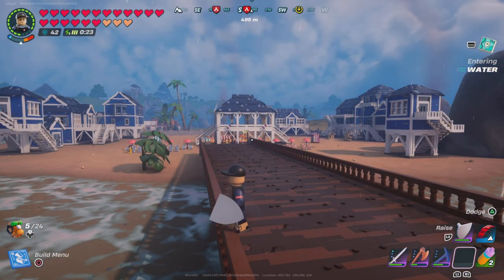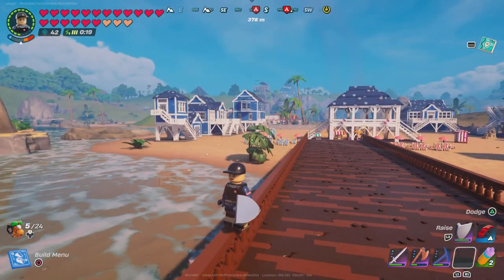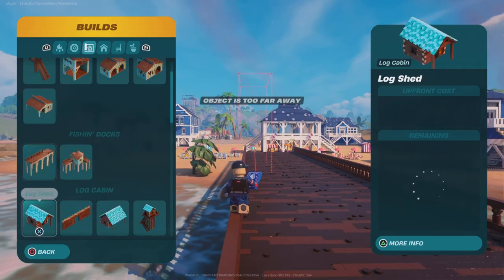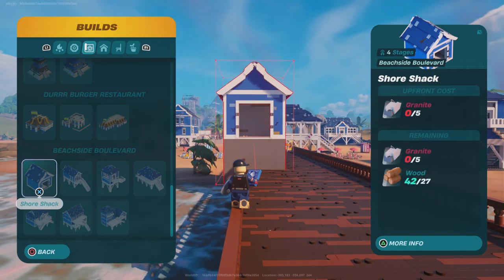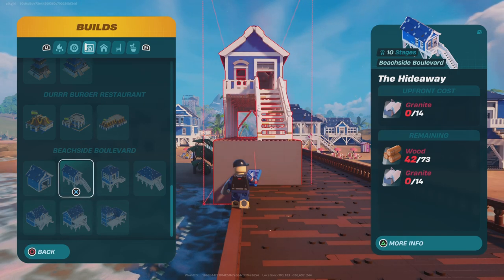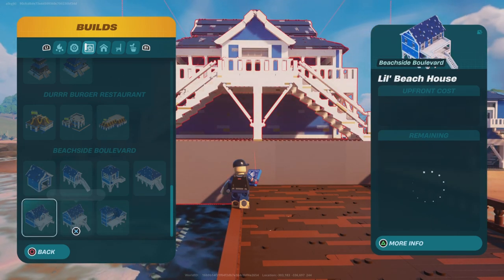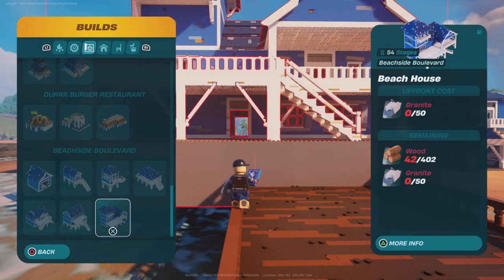Here is everything that I have set up. Let's look at what all they have in the build. The smallest thing they have is the shore shack, the hideaway, lifeguard towers, a pavilion, swimming shop, little beach house, and the big beach house.